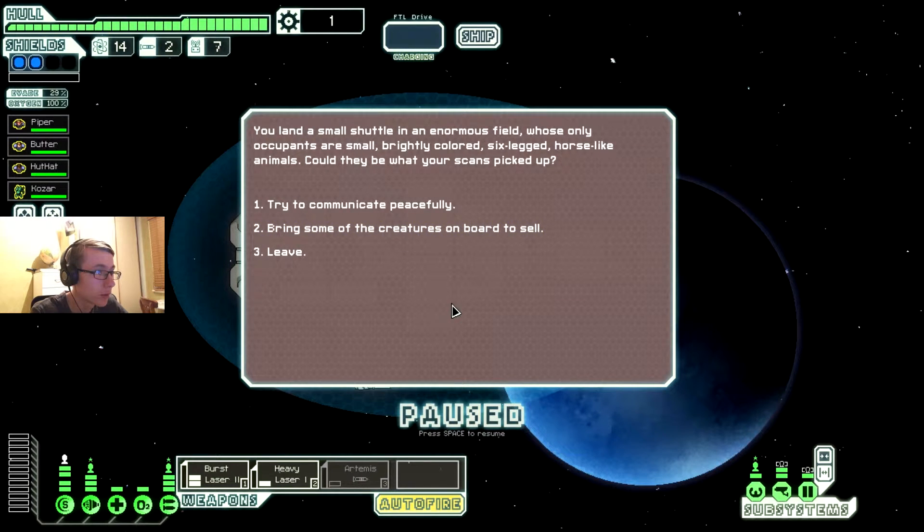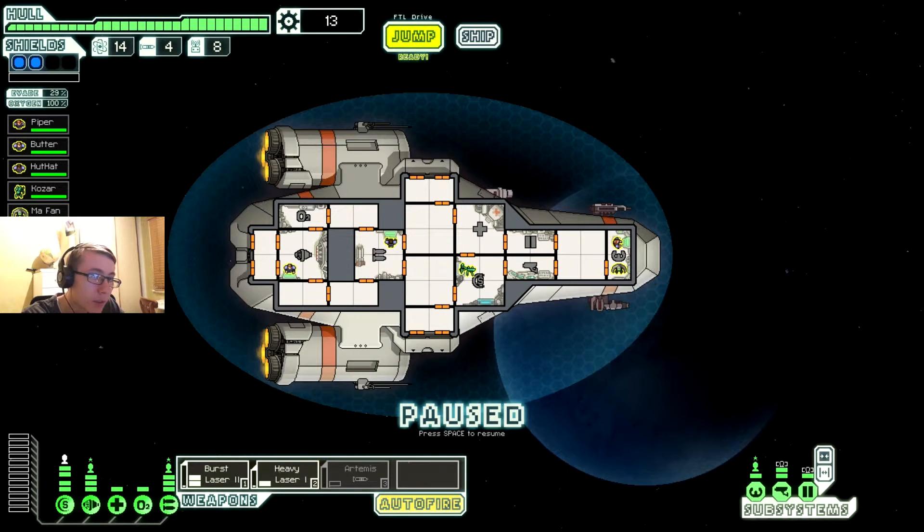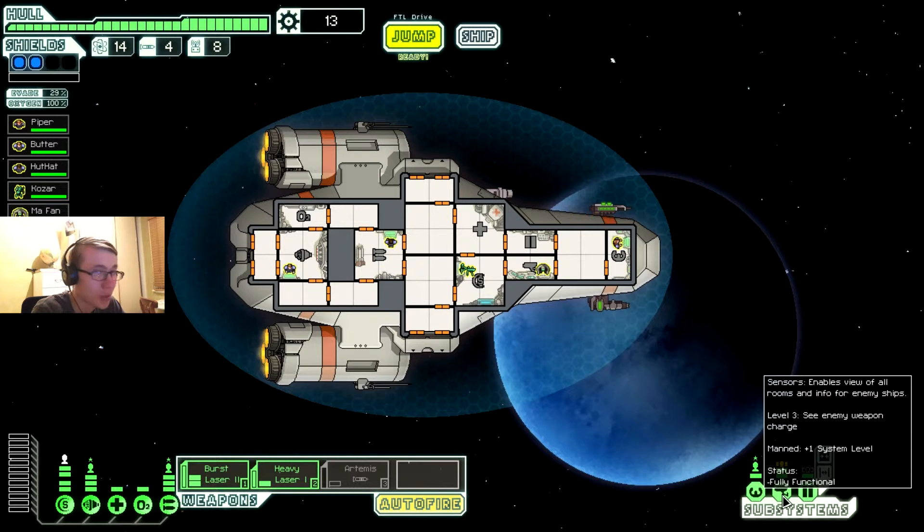Investigate. Try to communicate - yes. None of the attempts to communicate seem to work, they just stare at you silently. One of the creatures canters forward and forcefully nudges you away from the ship - he wants you to follow him. Eventually they guide you to an old engie ship crash. Inside you are able to find and reactivate an engie. Welcome aboard Muffin! Funnily enough they upgraded this - it's almost like I can tell the future. Now level 3 we can see the enemy's weapon charge. Hell yeah!